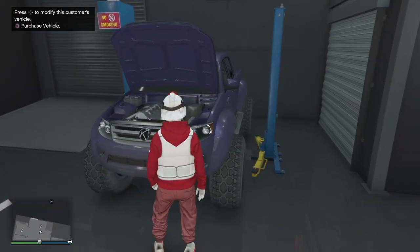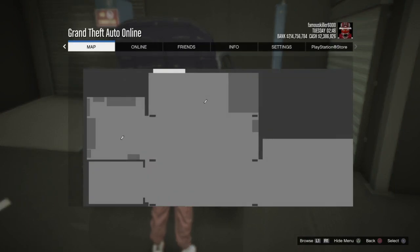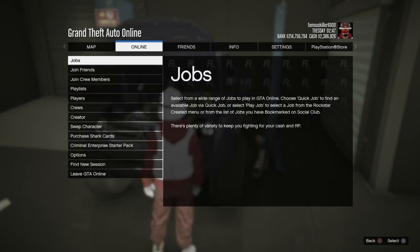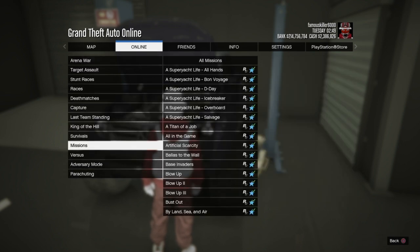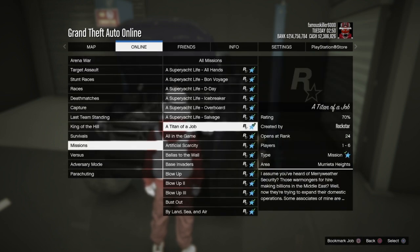So I'm going to do the truck here just to show you. Come up to where you see the notification at the top. Go to pause, online, jobs, play jobs, Rockstar created, down to missions, and start up Titan of a Job.